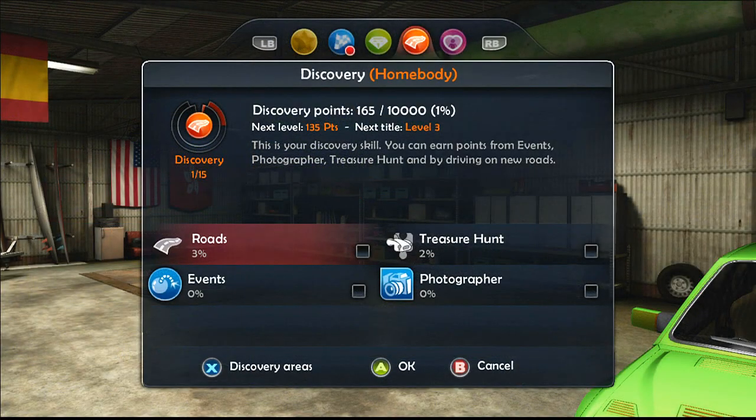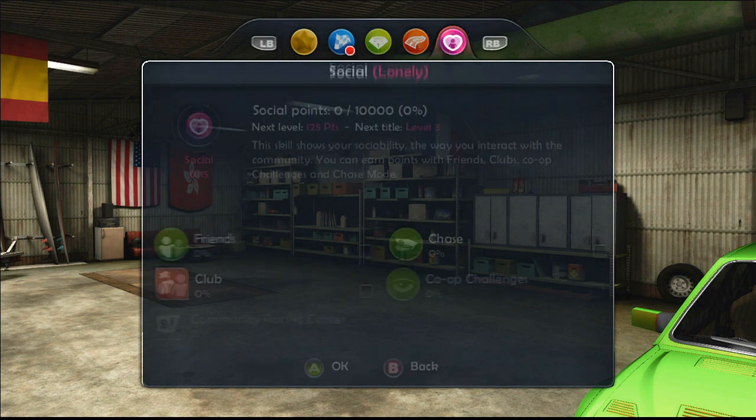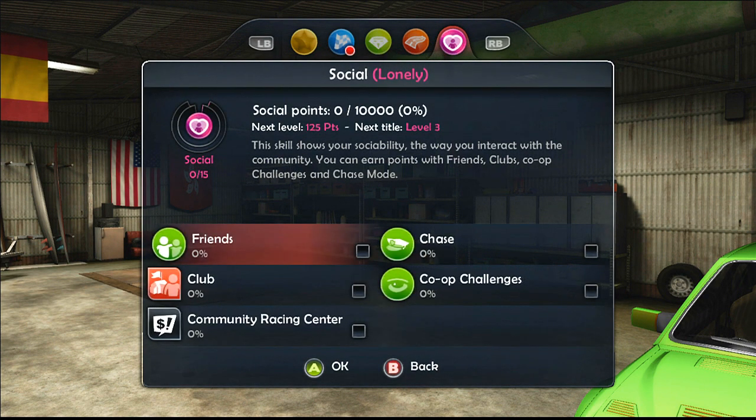The last aspect of the game is called Social. It encourages you to make online friends, join clubs, do other player homemade challenges, and join in community challenges. This is really sweet, but it kinda leaves players stuck if the game isn't as successful as hoped. I think it's brave of Eden Games to leave 25% of the game down to online players, because you're relying on others joining. If there's no other players, you can't really achieve any social points.